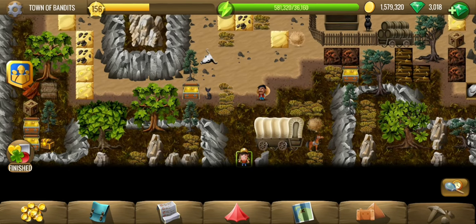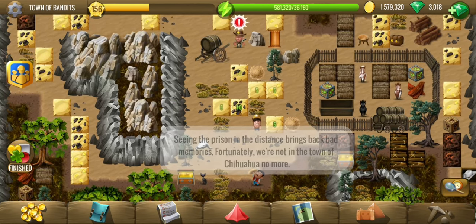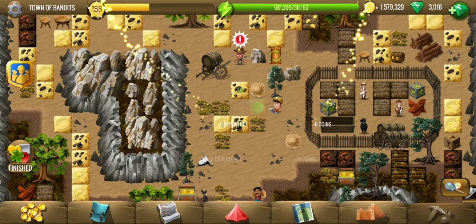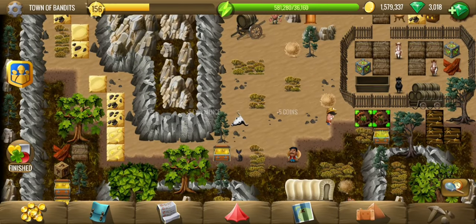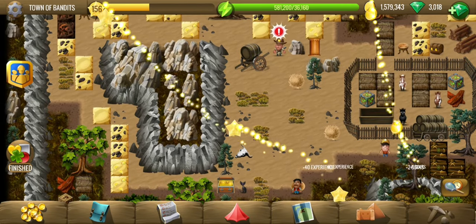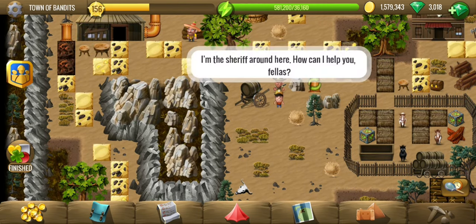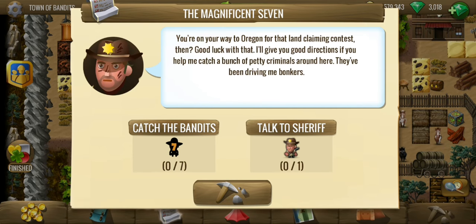Hey all, welcome to the fifth location of the Wild West tour story. This looks like a town of gundets — maybe we are going to freeze those gundets which we trapped earlier. We are just on our way to Oregon where we are going to get some free land, but Pedro has some doubtful things here.